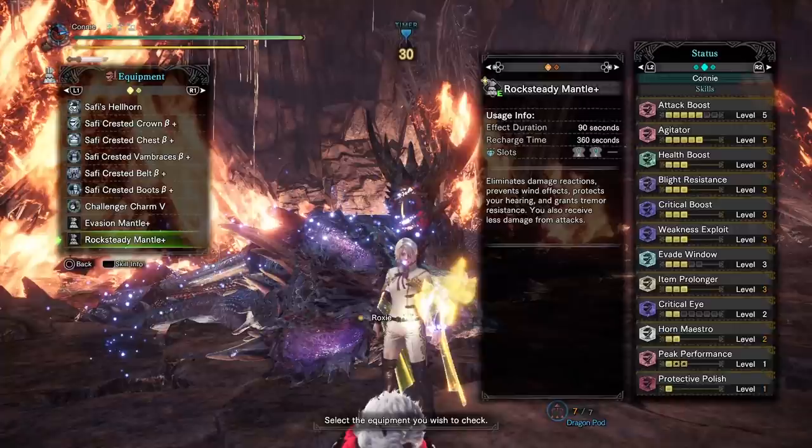As far as affinity goes, I've got two from Crit Eye and 5% from Attack Boost, so that's 15. 30 from Weakness Exploit gets me to 45. On top of that, we have Agitator, which takes me to 55, and then the Safi set bonus, which takes us to 95. That plus the base affinity of Safi's weapons gets me up to 100 — and that's without tenderizing, only taking 30 from Weakness Exploit.